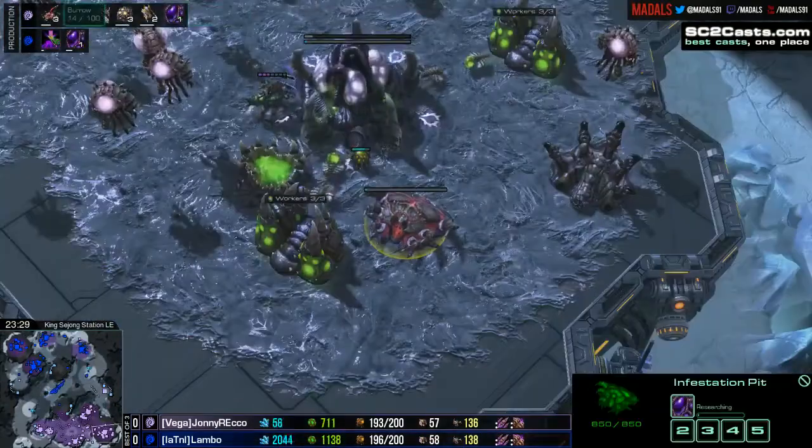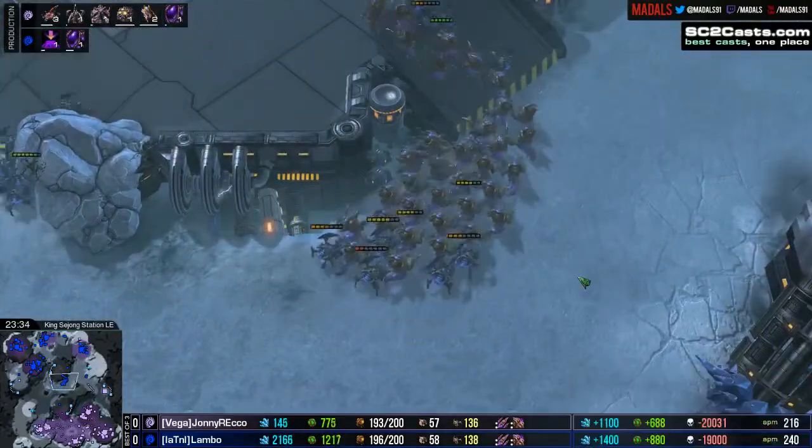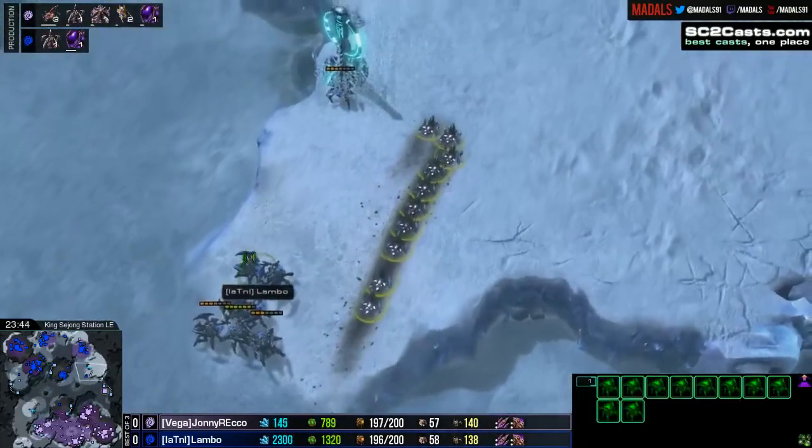A few defensive spines coming down now from Johnny Rico. Lambo not having to contend with any aggression as of yet. Those burrowed roaches have stopped being aggressive for now, not doing too much else. Pathogen Glands finishing up for both players, Lambo with about a 10-second lead there - negligible in terms of the advantage you're getting from that at this late stage. A couple more burrowed roaches sneaking by the watchtower.